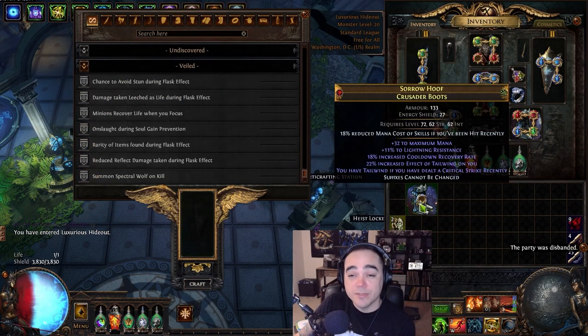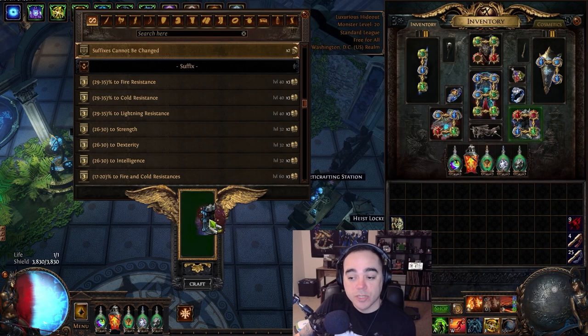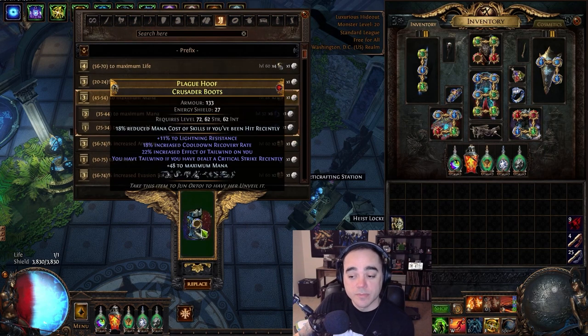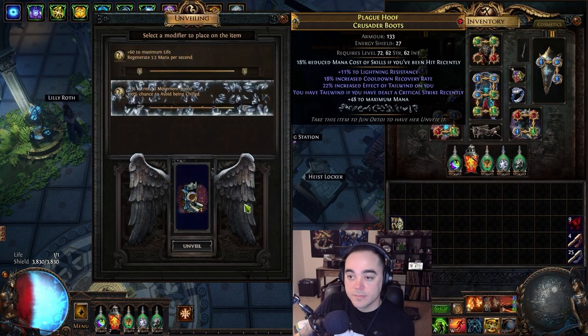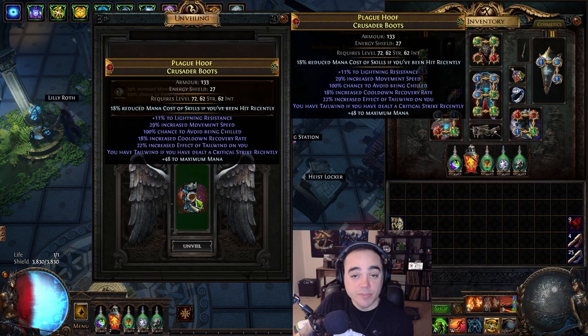Hit it with a veiled chaos orb and pray you don't fill your prefixes. Get lucky. Take it back to the crafting bench, craft on mana, and then unveil — hoping for movement speed and cannot be chilled, which luckily we did get.